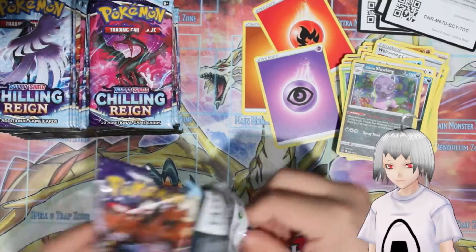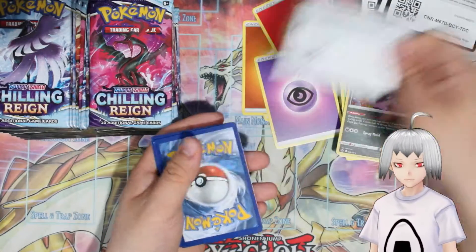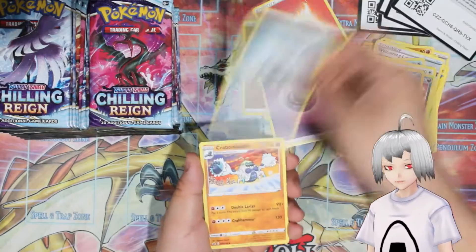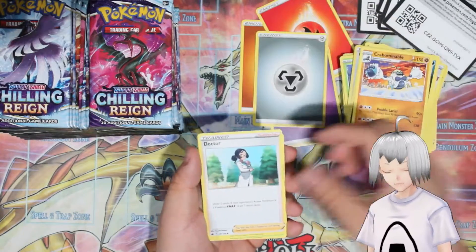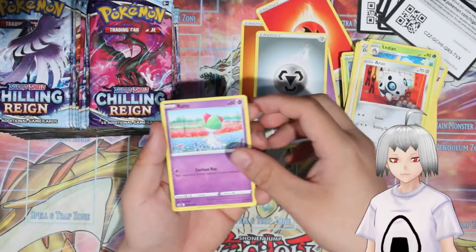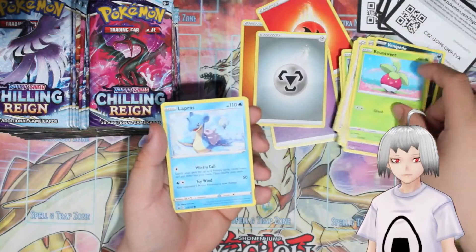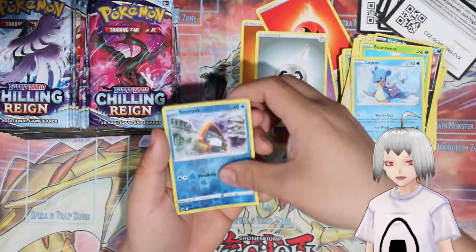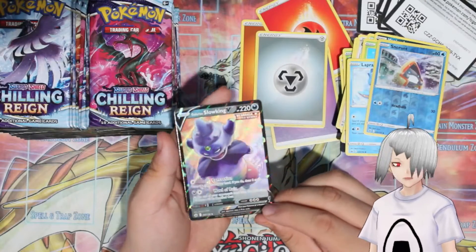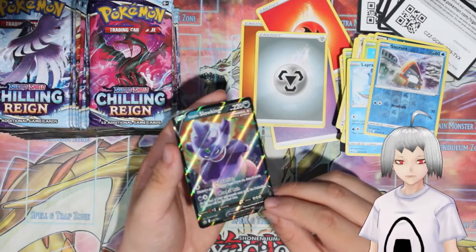Next pack — Steel Energy, Corbombable, Doctor, Ledian, Aeron, Ralts, Venipede, Bunsweet, Lapras, Snorunt, and a Galarian Slowking V. Nice — this is the same one I pulled in the Japanese opening, which is neat.